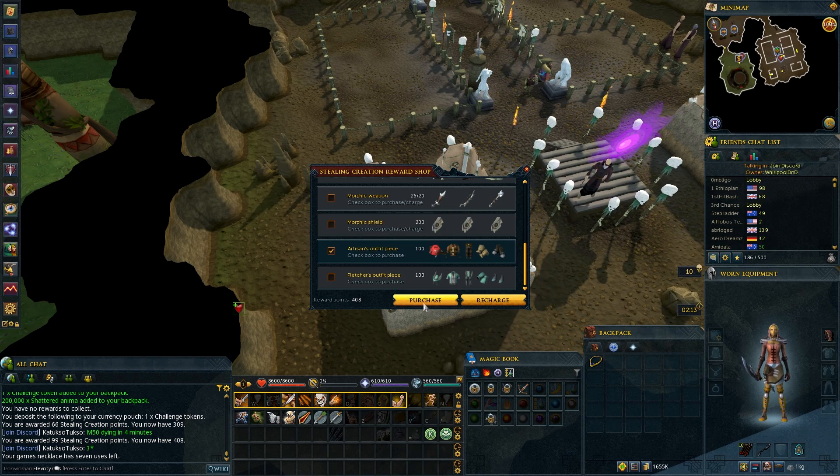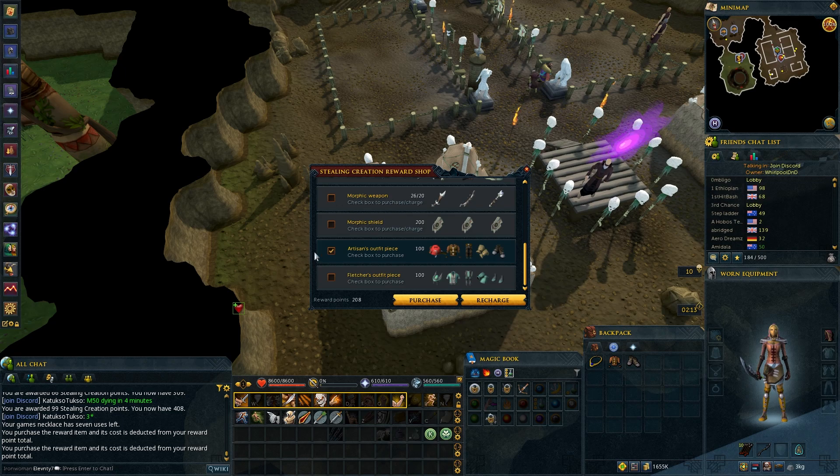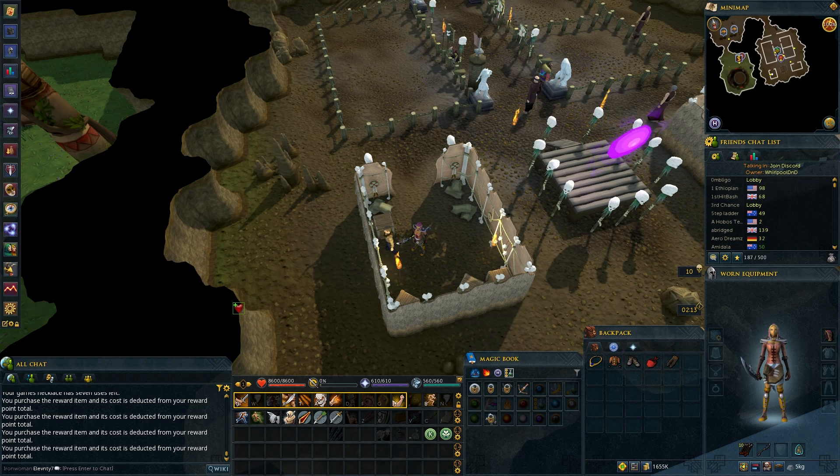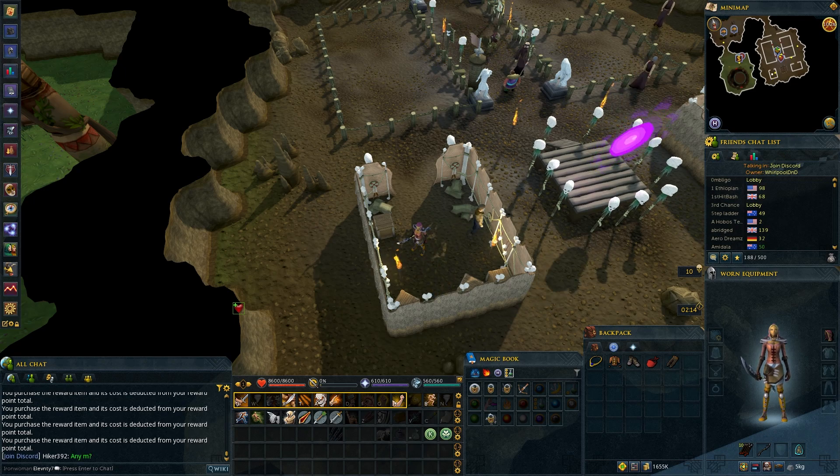This one is for fletching, which we'll get later on, but this crafting one's a higher priority. We can buy four pieces right now and we're going to be doing a crafting grind pretty soon, so this is going to come in really handy. The add-on for the helmet is the last one you get. According to the wiki, while wearing the bandana you have a 5% chance of saving a piece of leather, which stacks with the Dungeoneering Scroll, and it also gives you 21 soft clay per day.